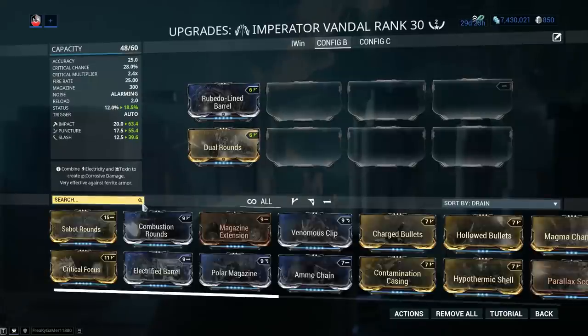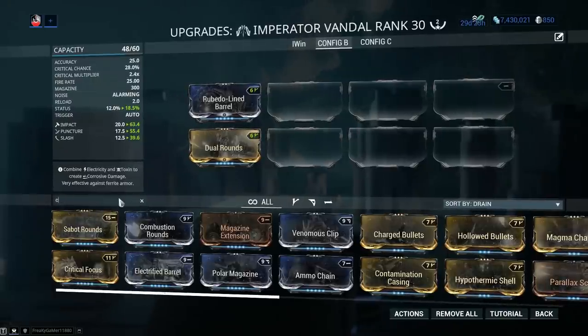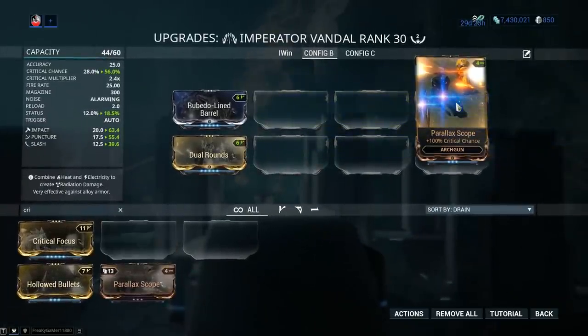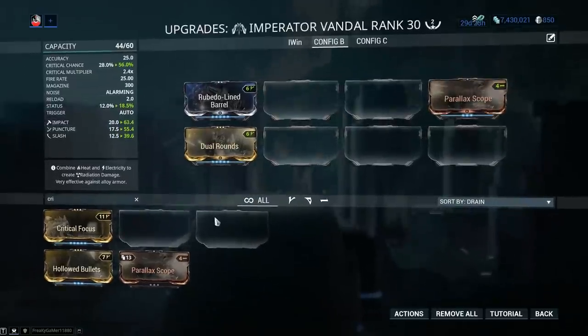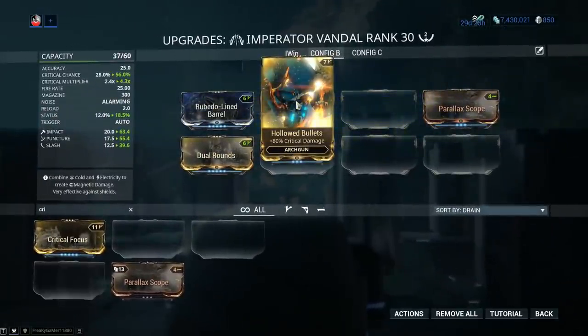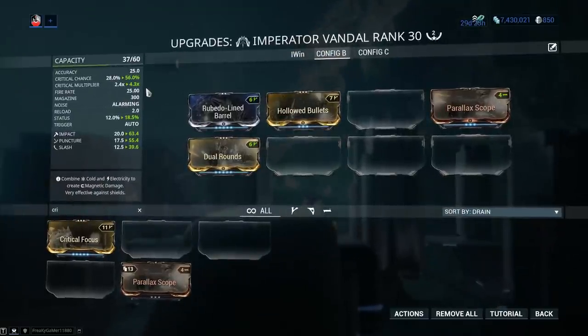However, you will see that the weapon is fully capable of kicking things into gear with Parallax Scope — 100% critical chance — bumping our crit chance up to 56%. And we're gonna get some critical damage with Hallowed Bullets: 80% critical damage, bumping the crit multiplier to 4.3x.